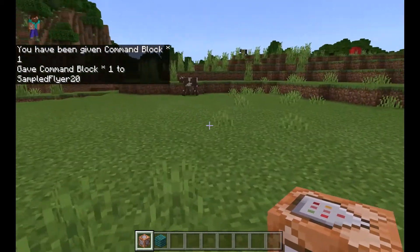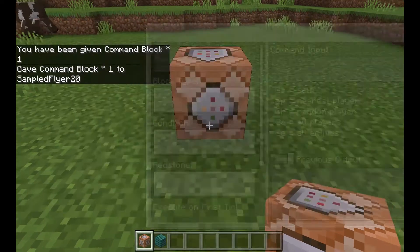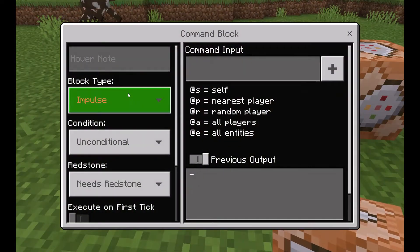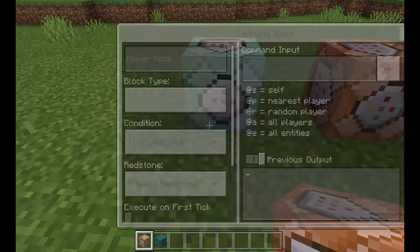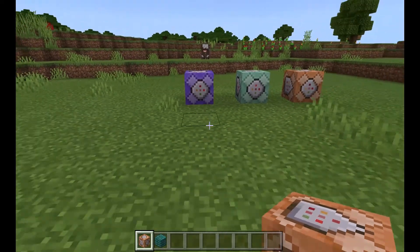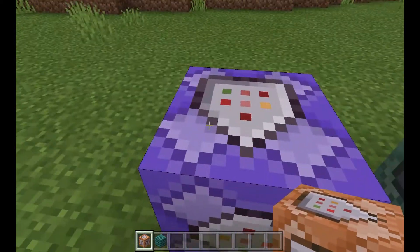Now the thing about command blocks is there are three different types. There's the impulse, the chain command block, and the repeat command block. The repeat command block does exactly what you think it would, and that's the one we're going to be using today.